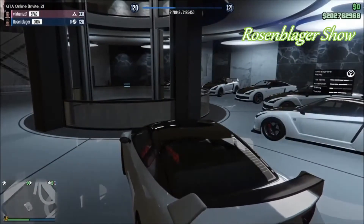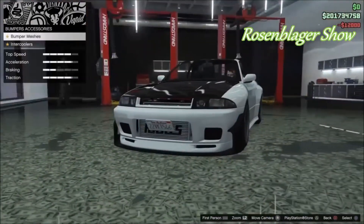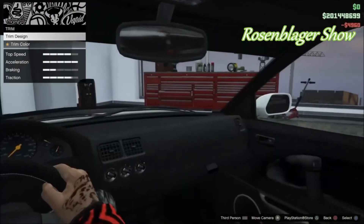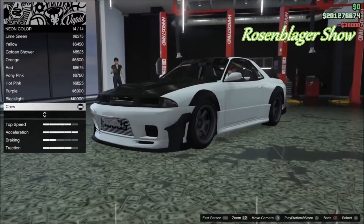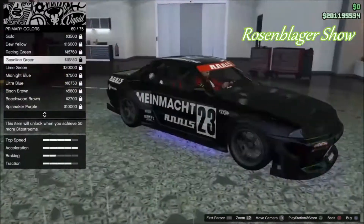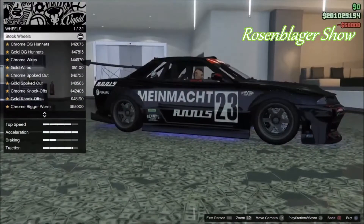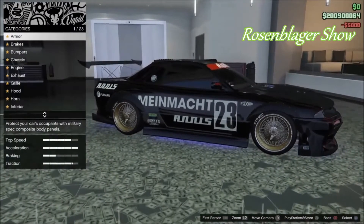Once you've done that, hop in the first elegy in the first car slot, pull it into the mod shop, and then fully upgrade it. Make sure you buy all the most expensive mods — you're not going for looks here, you're going for value. You want to get the most profit out of this car when you sell it. If you can fully upgrade it, it will sell for right under a million dollars. With this glitch bypassing the 45-minute wait, you should be able to make around 20 million dollars per hour.